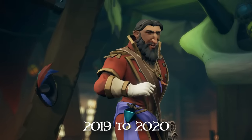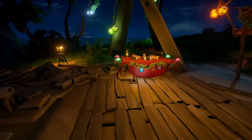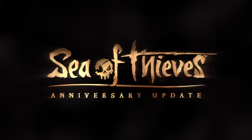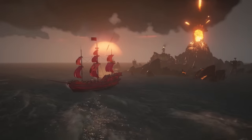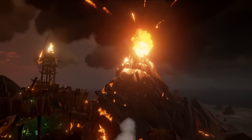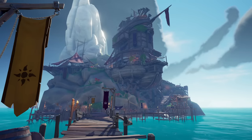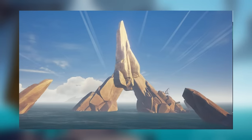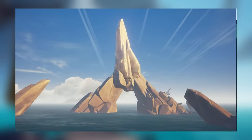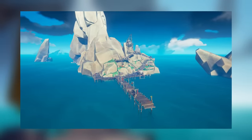Sea of Thieves had a bit of a break in the run up to the next major content update. Rare had Christmas off and were preparing to launch their biggest update ever, the Anniversary update. Before that, in February 2019, there was a small addition to the Devil's Roar — Molten Sands Fortress, the first and only fort in the Devil's Roar. We wouldn't see a map change until the 20th of March 2019, where an uncharted island at K11 began to have areas of construction appear, around one month before the launch of Anniversary.